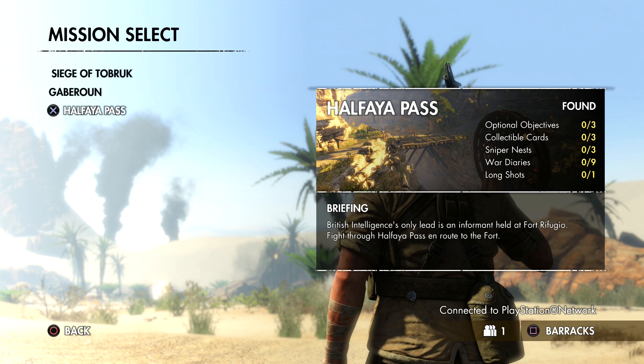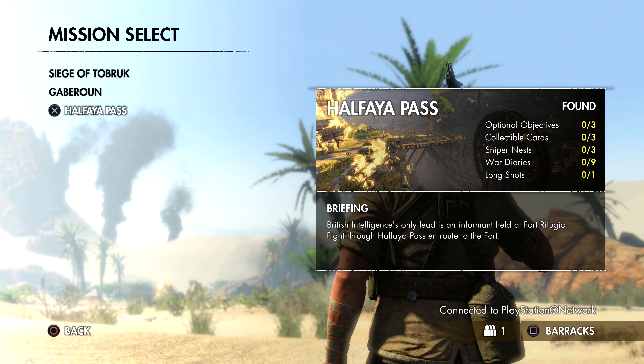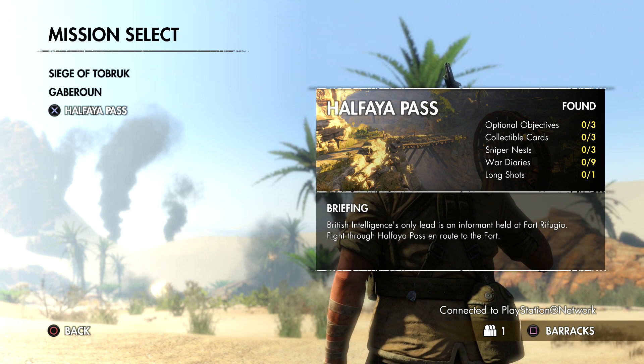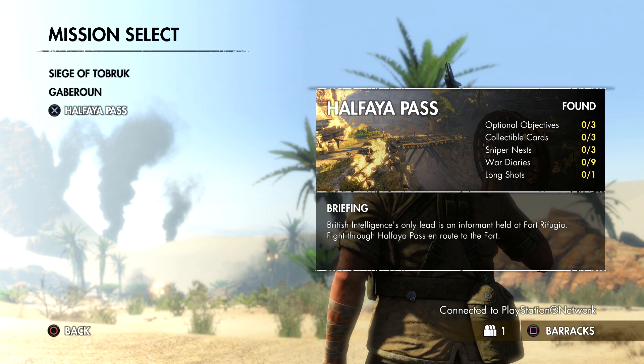Right now we're about to start chapter — I guess it's campaign mission 3. I've actually read that there's only 8 missions in this game. I guess that's why it's not a full price game. I think the PS4 version when I bought it was $50, PC version is like $40. It's supposed to be a short game, but the next several missions are supposedly really long.